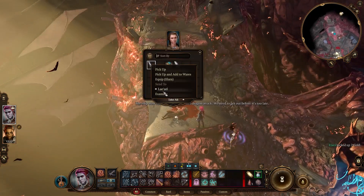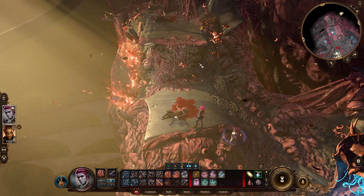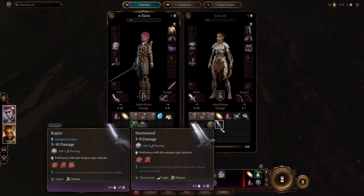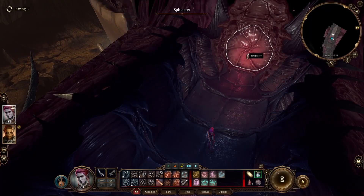I'm going to give everything that I'm planning on selling to Lae'zel because she has a lot more strength, so she can hold more stuff. And I've given myself a weapon as well because I realized I didn't actually have a weapon. Yeah, let's give myself a rapier. Let's go through the sphincter of doom.